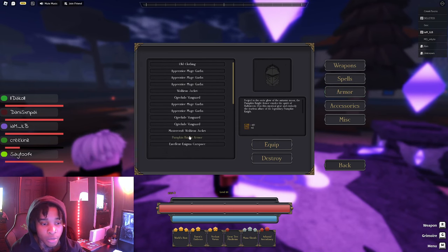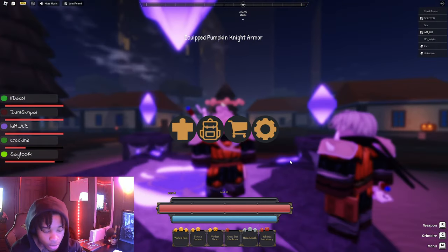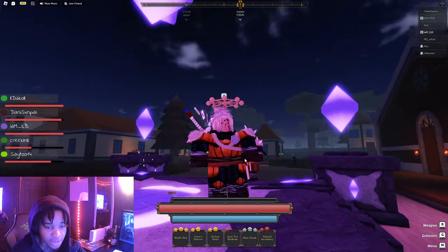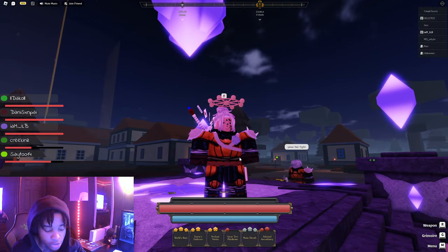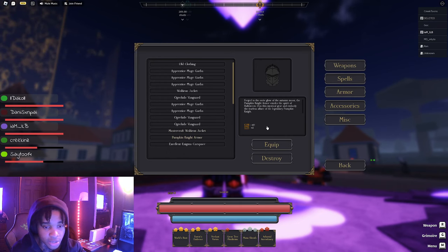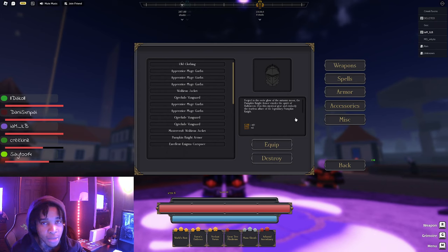Now for the armor, we have the Pumpkin Armor. I'll go ahead and unequip — this is the Pumpkin Armor. I'll show you exactly which NPC drops this. This is like the legendary drop from the pumpkin, so it could take you a while to get. It gives you 10 CON — it's really not bad at all.